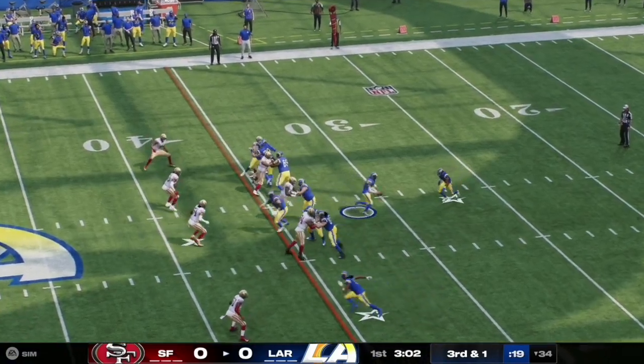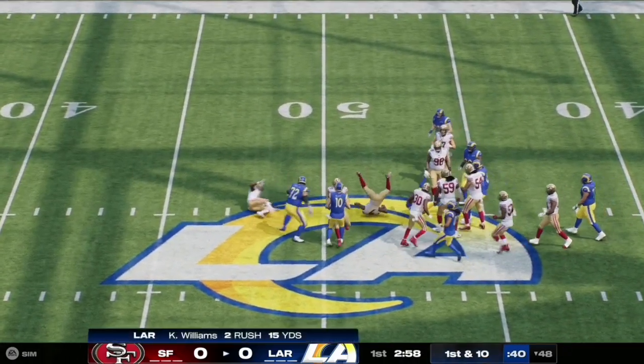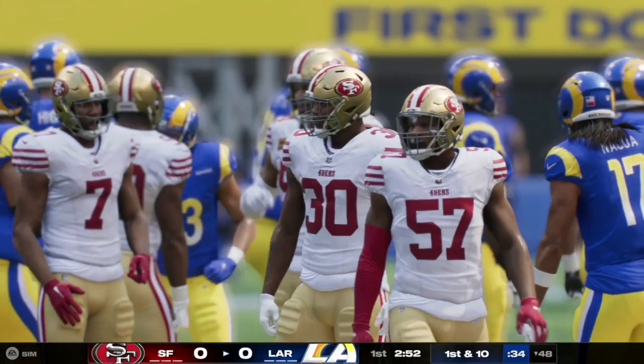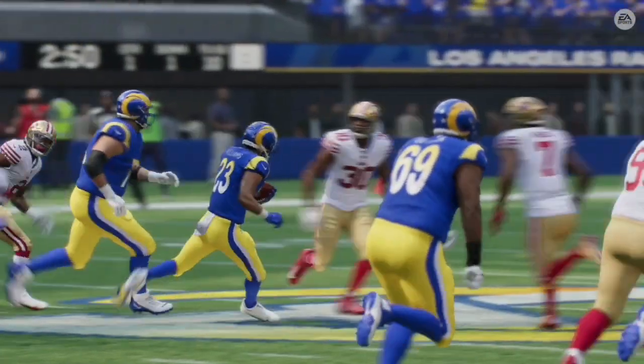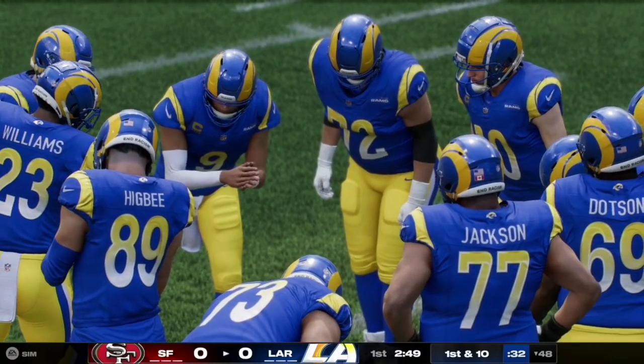Here on third and one, Stafford hands it off to the running back who finds space down the middle of the field and takes it all the way up to the 48 yard line. That is Kyren Williams with the carry. Looking at the replay, Williams gets nice blocks up front and follows his lead blocker all the way up to near midfield.